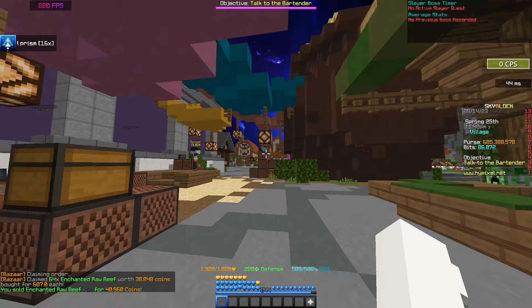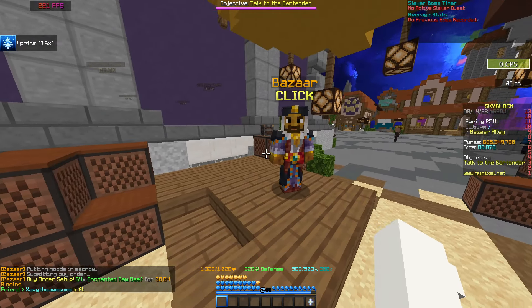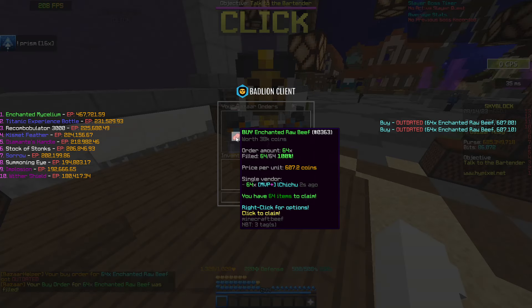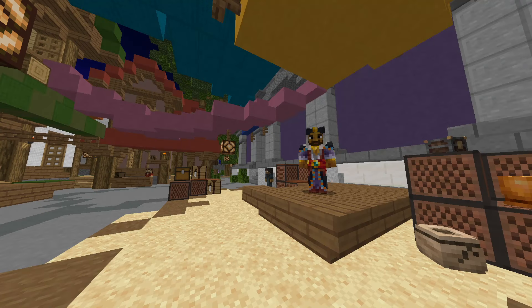Get grindin'. What is going on everybody? Welcome back to a brand new Flip or Rip, and I'm actually so excited because we have a lot of new content to go over. We're going to start off with this video right here — 30 million coins an hour, the easiest and most profitable bizarre flip. And as you can see, it says unpatchable, so practically that means broken. Let's go ahead and check it out.